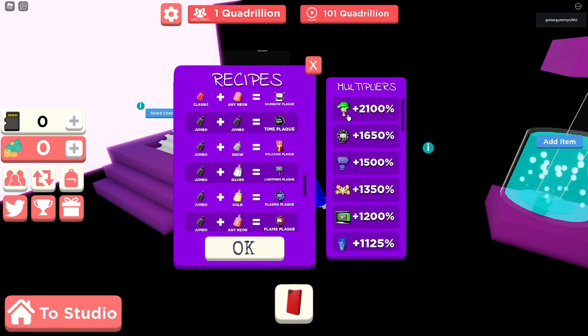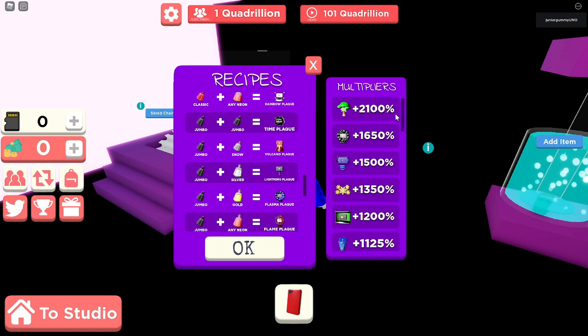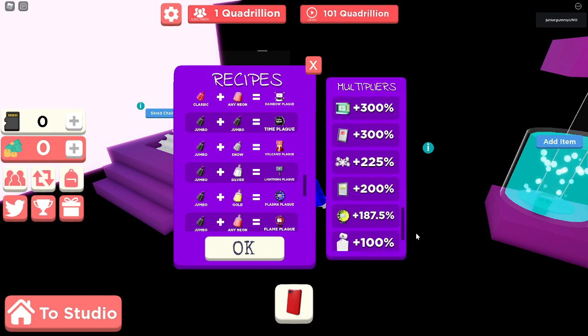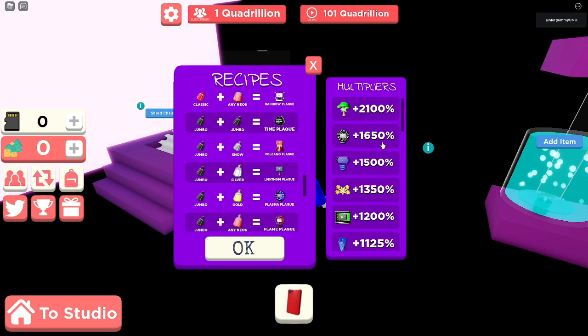They also added this new multipliers section, which includes the nature flag at 2100 — so I was wrong, I said it was 1600 or 3200 but it's actually 2100. They also changed the multiplier for the Waterplex, now it's 700, it was 800. It's quite weird why they changed it. A lot of people were asking what the multipliers are and how much money they give you, so they added this display, which is pretty cool.